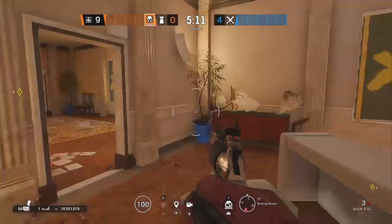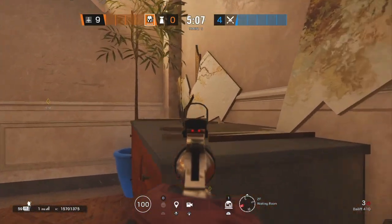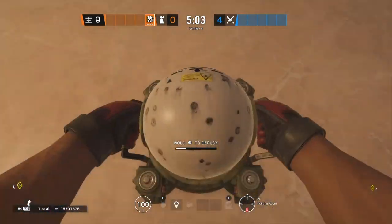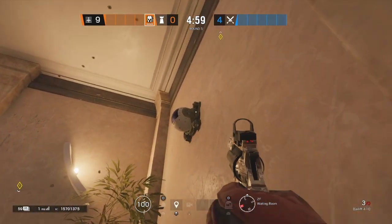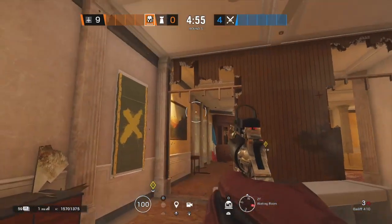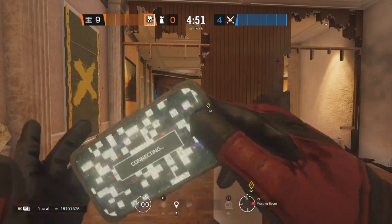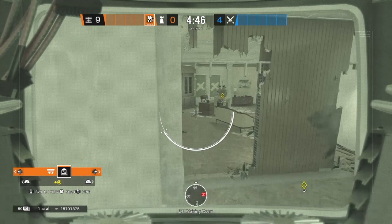For the next spot, it's going to be right here on the Waiting Room. All you gotta do is come to this desk, look at that corner, and from this other corner just vault up and place it. For this one, you do have to make the rotation hole a lot bigger just so you can see the plant. Its only purpose is to watch the plant right here.